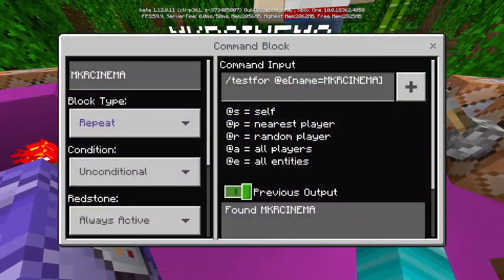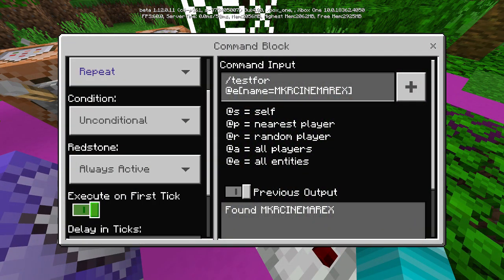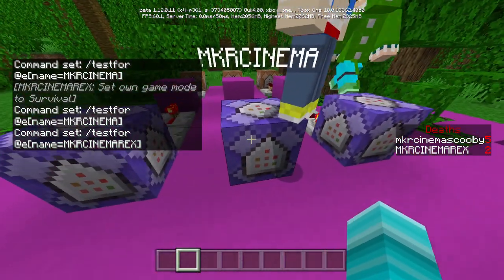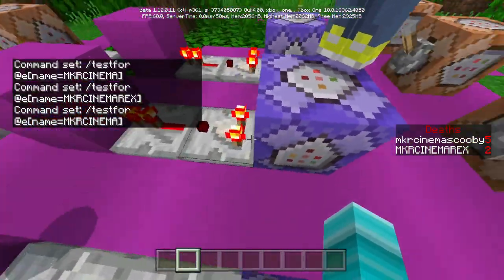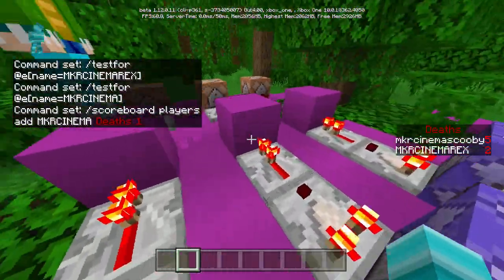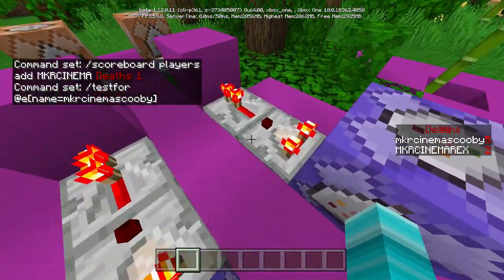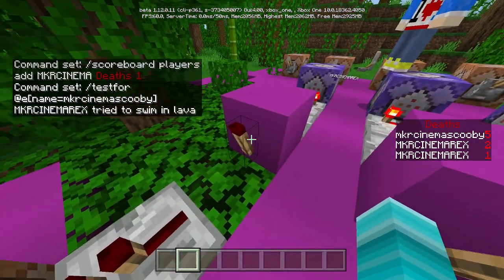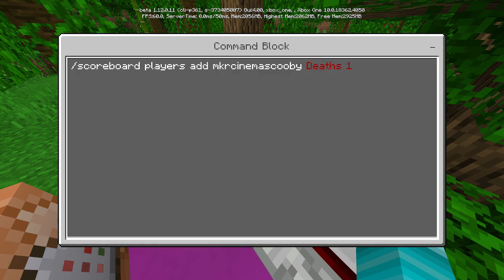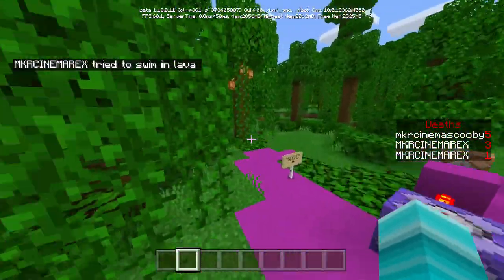Just in case, we'll go through it again for each player. For Rex it looks the same as you can see. If you're wondering about the new options like 'execute on first tick' or 'delays in ticks,' just ignore those. Then for the second player it looks the same — just copy it and put in the correct names. Then for the last player, Scooby, it's the same thing — comparator, repeater, block, another repeater, and the command block with the names changed.